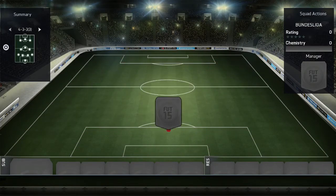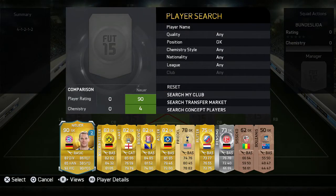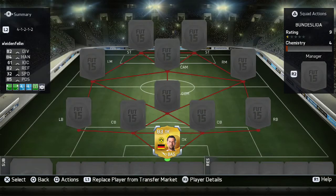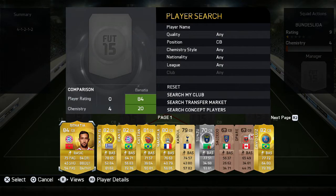First of all I went for the 4-1-2-1-2 formation. I like this formation a lot as it's both very equal in the attack and the defence. In goal I went for Weidenfeller — he's probably the second best in the Bundesliga and he has very good stats overall.